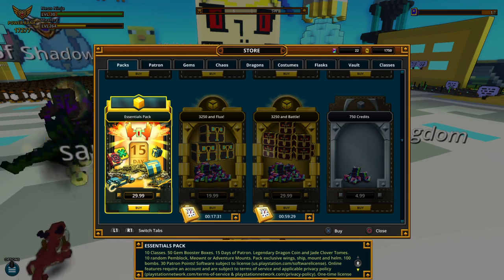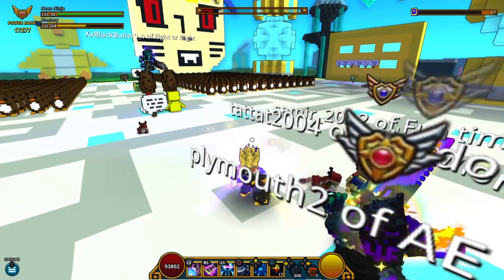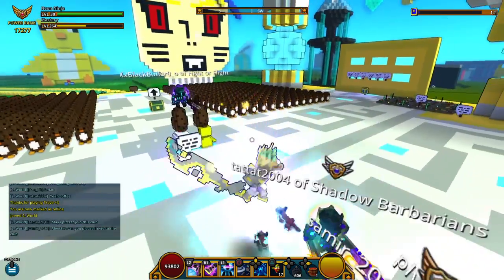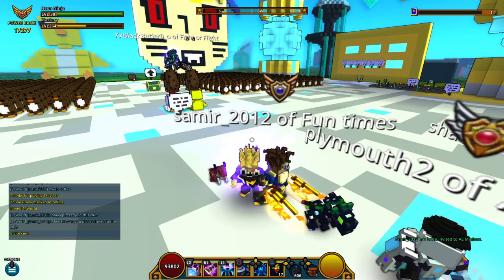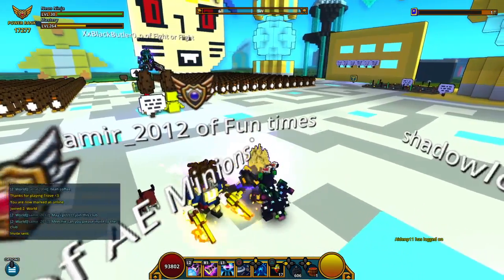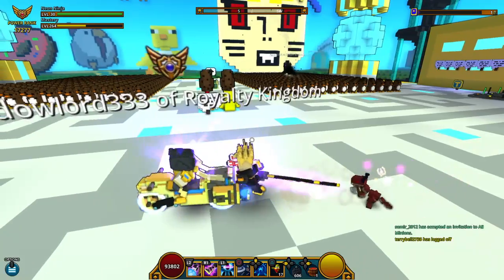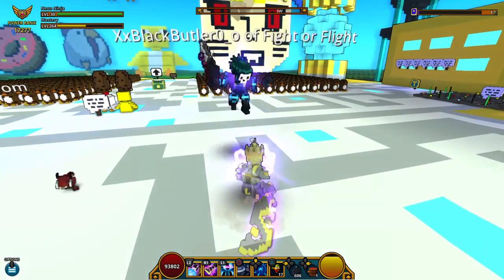I'm probably not gonna buy that pack because I already have most of the classes — I already bought a bunch of class coins. The way I get flux for the class coins is just through dragons. Right now I've got 11 dragons on me, and that helps a lot with Magic Find. Last night I was grinding — I only had 3K flux — and I grinded all the way up to 120K, just because my Magic Find is really high. Dragons equal Magic Find, and Magic Find equals more drops.